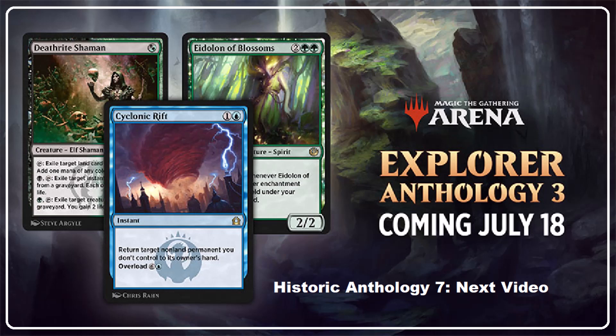Hello and welcome back to the Stronghold. I'm the Magi and we're here today to talk about the upcoming Explorer Anthology Numero Trace, scheduled to come out on Arena July 18th. My very next video will have a similar discussion for the Historic Anthology 7. And believe it or not, for a mini-anthology set with only 25 cards, there is quite a lot to talk about here.